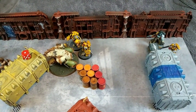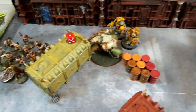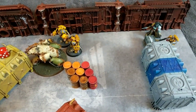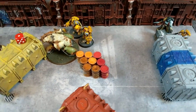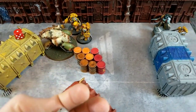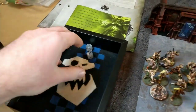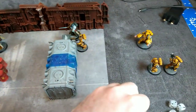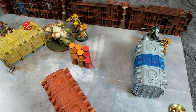Now the Aggressors are going to try and charge the Blight Hauler - he gets to shoot Overwatch of course. It was a five-inch charge for the Aggressors and they made it with a roll of six. The Primaris Librarian is also going to charge to try and strip more wounds off the Blight Hauler - it's an eight-inch charge - but he fails to make it, so the Librarian stays back.